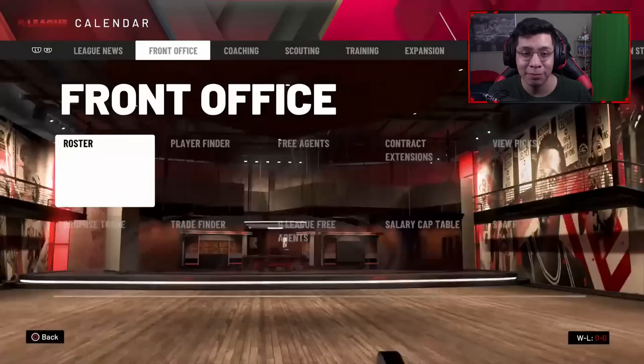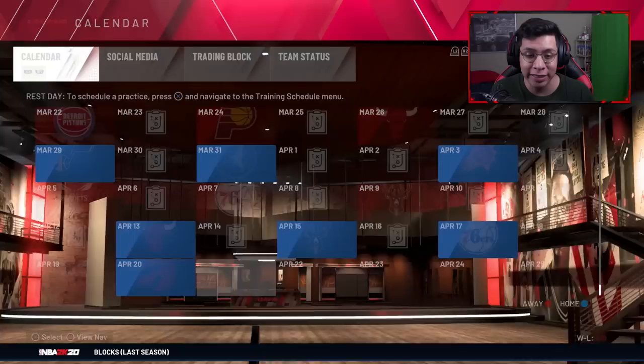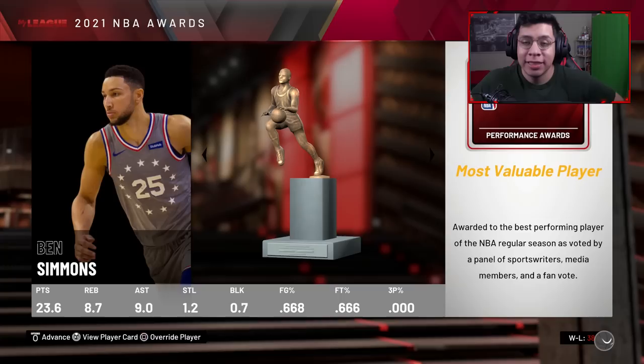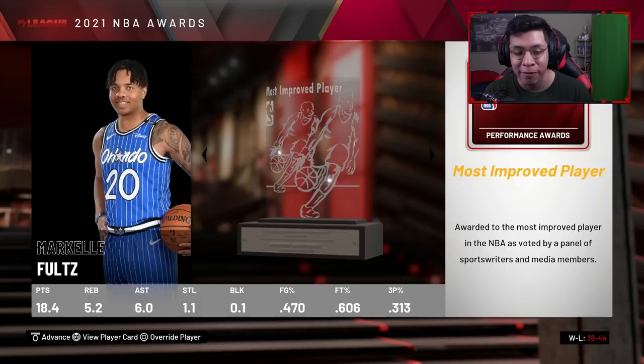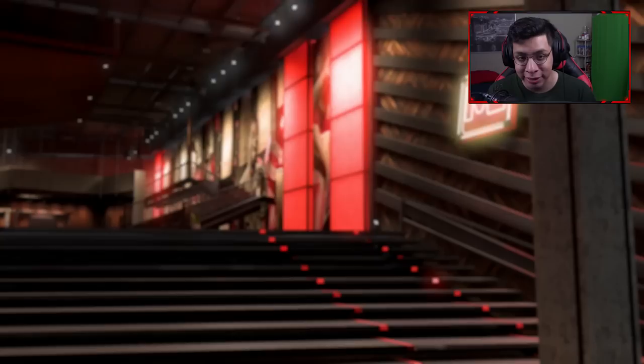We run Grit and Grind with Nunn still as the number one scoring option and physical defense. Season two we finish worse — 40-42 again for sixth — but we miss the playoffs this season. Ben Simmons wins MVP, LaMelo Ball wins Rookie of the Year, Al Horford wins Sixth Man, Kawhi Leonard wins Defensive Player of the Year, Markelle Fultz wins Most Improved, Brett Brown goes 62-20 for Coach of the Year.